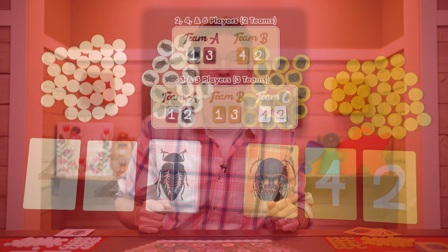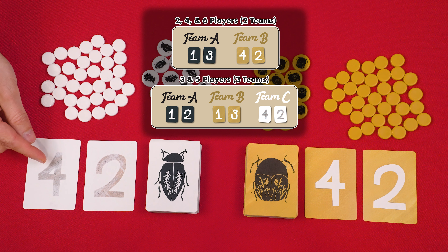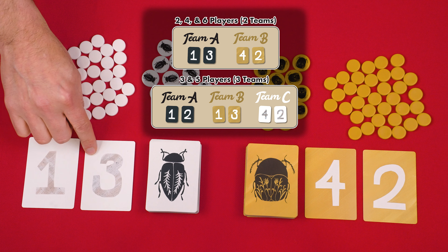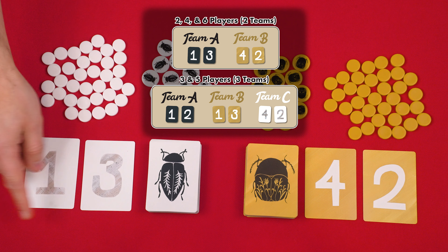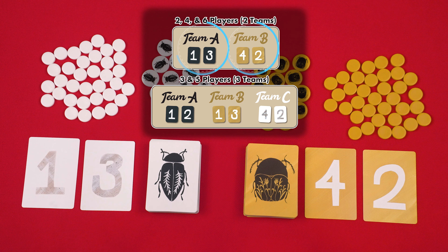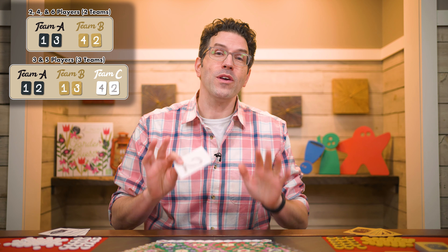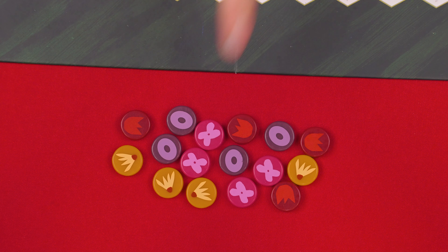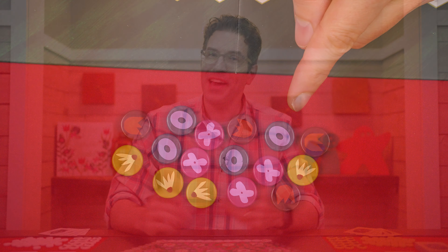No matter how many teams you have, the one with the player who last worked in a garden is referred to as Team A, or you can just pick a team randomly. Then going clockwise around the table, you'll have Team B, and depending on your player count, possibly a Team C. Referring to the chart in the rulebook, each team should set their double-sided collection cards so the numbers shown are face-up. It's the values that are important. So in a four-player game, collection cards should look like this. Finally, put all of the pedestal markers next to the board. And that's the setup!